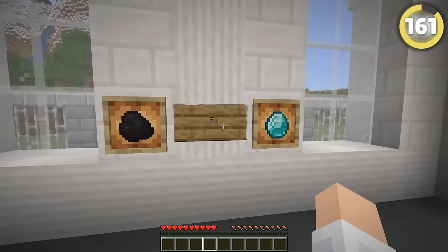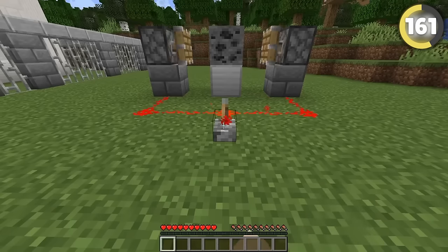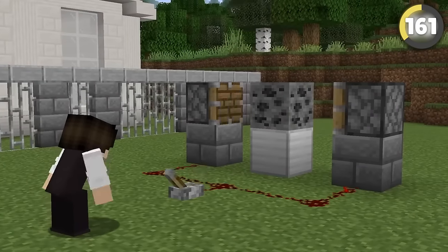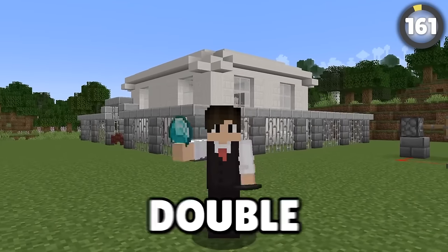In real life, people think coal and diamonds are both made out of the same thing, meaning if you apply enough pressure — like with a piston — you can literally turn coal into diamonds. And surprise, surprise, it doesn't work. Probably because it's not even true in real life — it's a myth there too. Double busted.